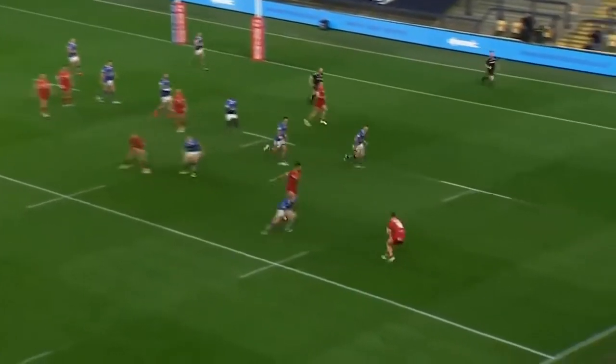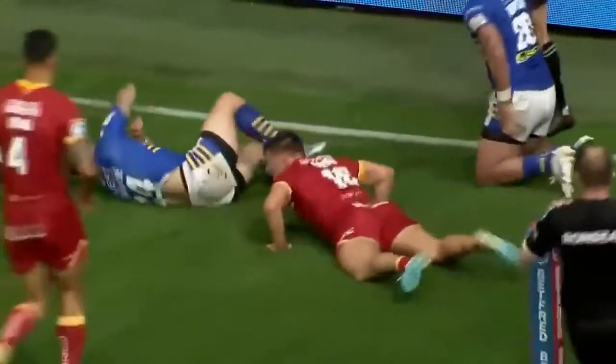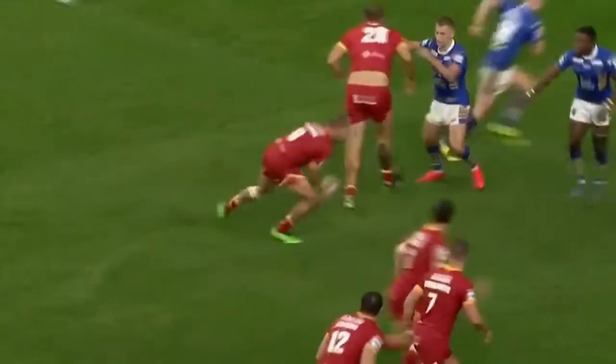Drinkwater out the back, nice shape, cut-out ball picks out Davies. He's got plenty to do, steps back on the inside — that is a sublime try. Just slight of hand there for Tomkins.